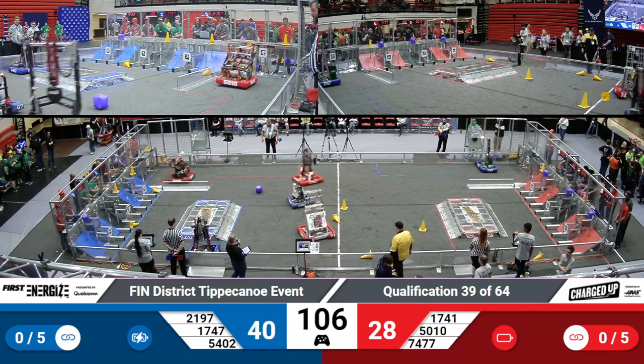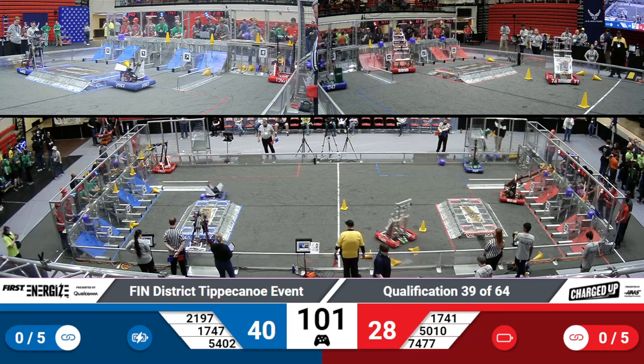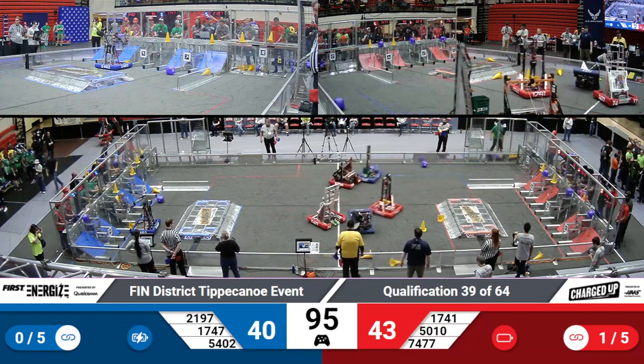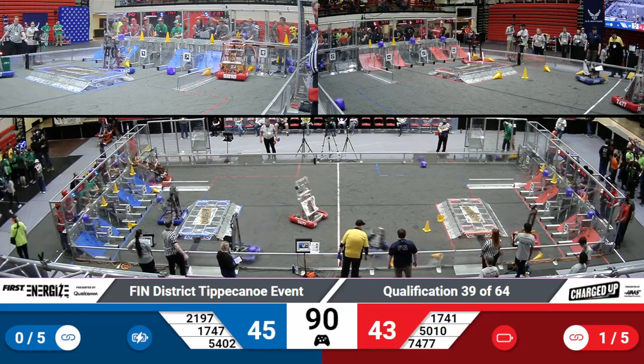Harrison Boiler Robotics heading over to their loading zone to grab a cube for the Blue Alliance. Red Alert going over and grabbing a cone for the Red Alliance. Last Pumas working on placing a cube and then zipping across the field. Reckless Robotics placing a cone.